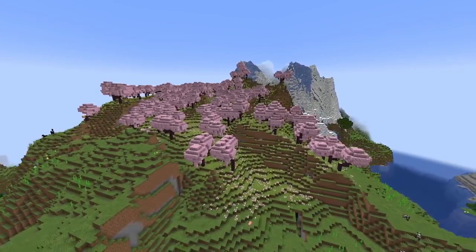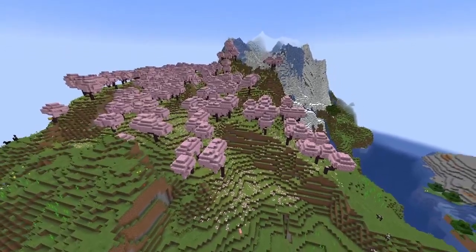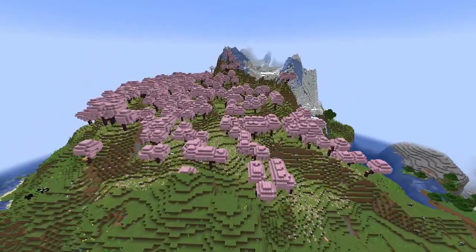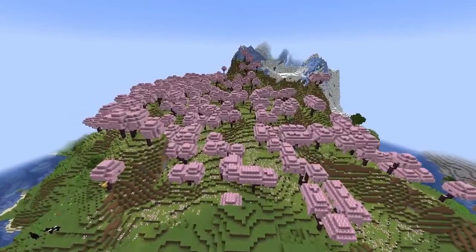Minecraft recently dropped a surprise 1.20 snapshot on February 14th, showcasing a brand new biome called the Cherry Blossom Grove. And let me tell you, adding in a brand new wood type and beautiful pink leaves is so exciting.